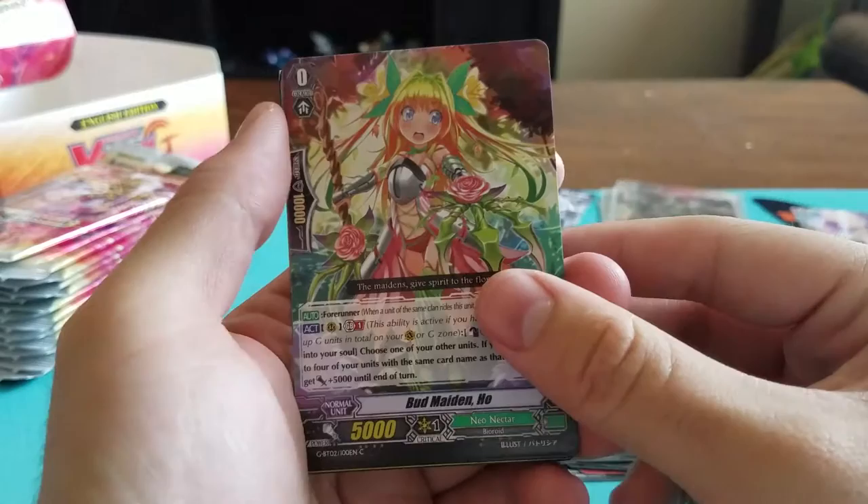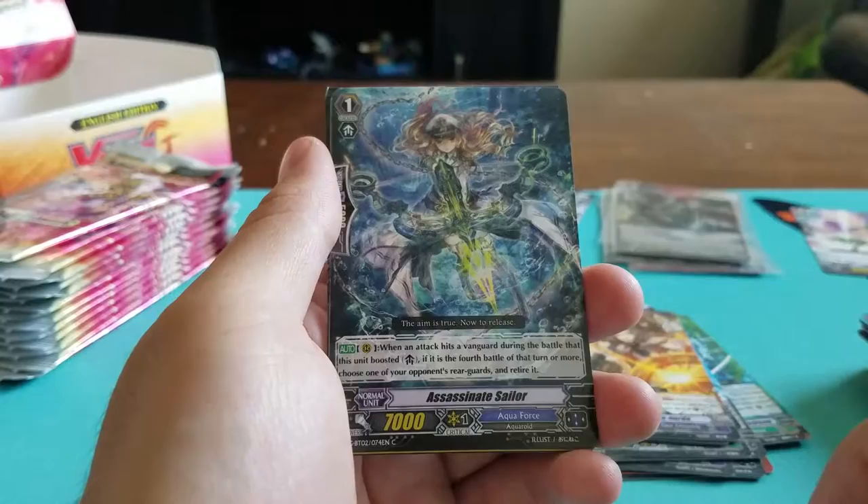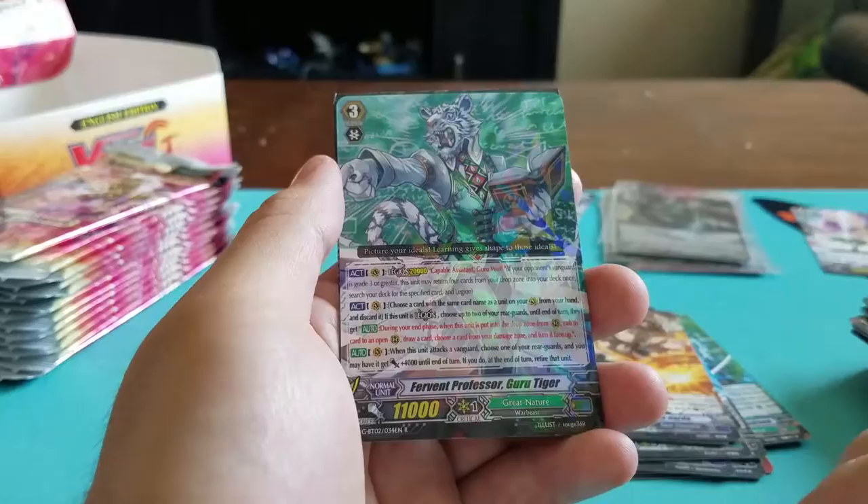Bud Maiden Ho. Wyvern Strike Bargus. Assassinate Sailor. Magnolia Knight. And a single rare: Feeble Professor Guru Tiger.